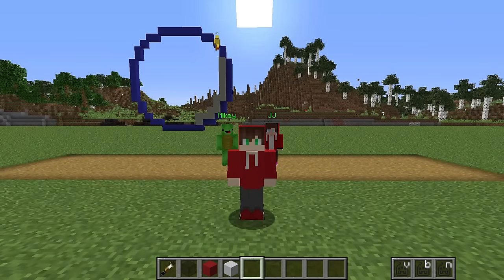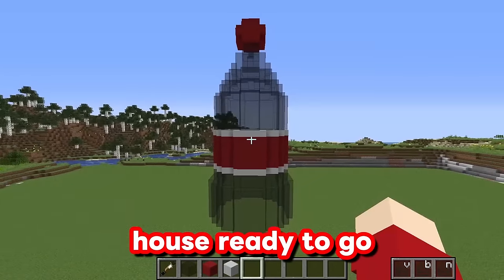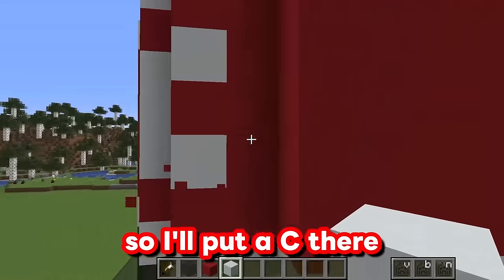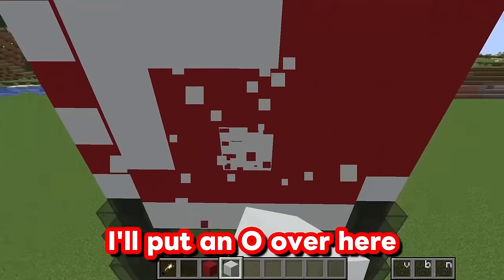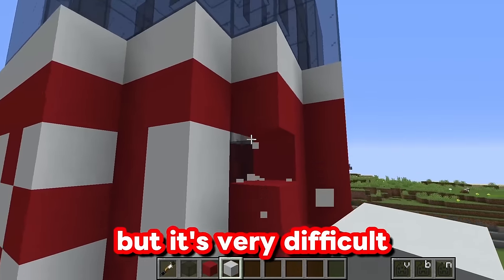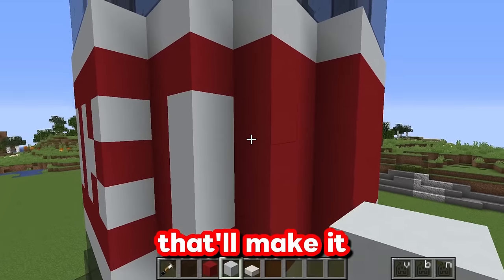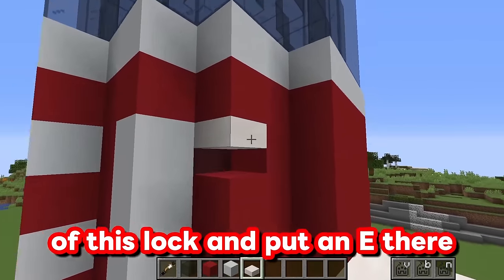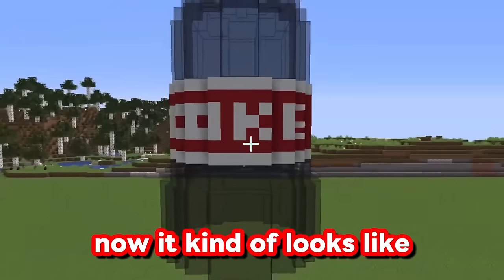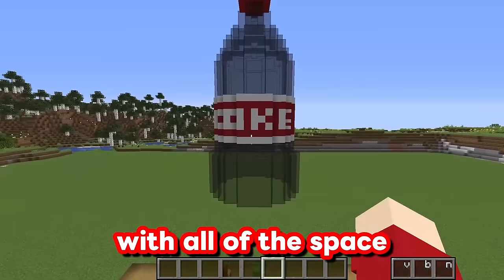Let's just keep building. We have an entire Coca-Cola house ready to go. Now I need to write Coke on it to let people know that this really is Coca-Cola. I'll put a C there, an O over here, a K right here, and then an E right here. It's very difficult to make E's in Minecraft with three blocks, so let me go ahead and use some slabs. Now it kind of looks like it says Coke.